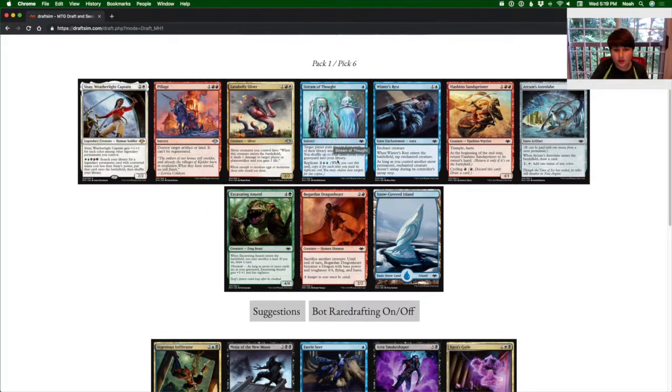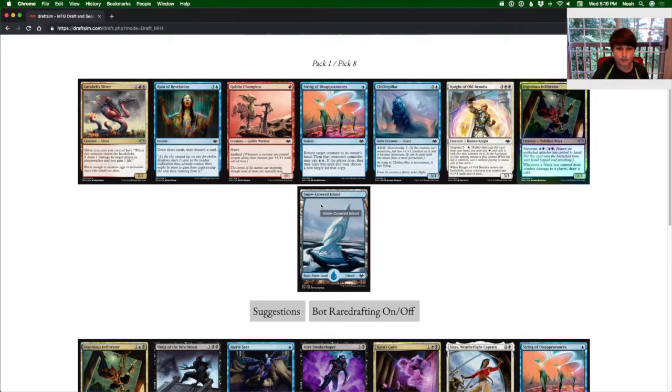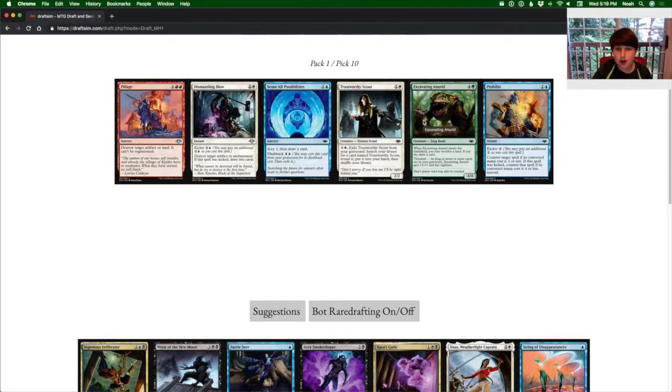Same thing here — I don't really want the Stream of Thought. If there is nothing good, you just rare draft. This pack is obvious. Strings of Disappearances is very good, especially in the ninja deck. We have a Foil and Ingenious Infiltrator — this deck is really good. Pondering Mage and Prohibit, which is actually a really good counterspell. It's a quench that could be even better.